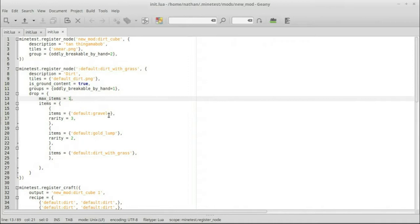I had to do some testing. I think the problem was that I had the default dirt with grass listed above the gold lump. Basically when it runs through the list it says: okay we can drop one item — it checks gravel rarity, doesn't pass — then it hits dirt with grass, drops that — max items of one is met — and now it ignores the gold lump. So I learned: put your highest rarity first.